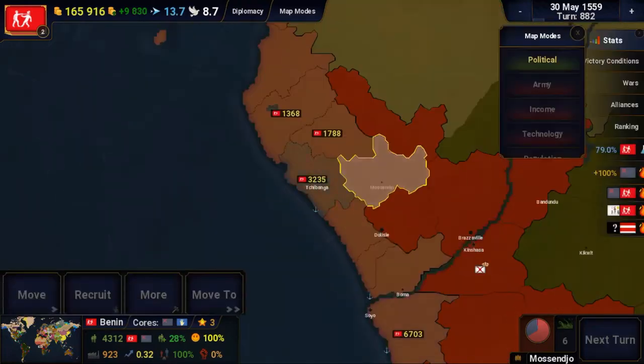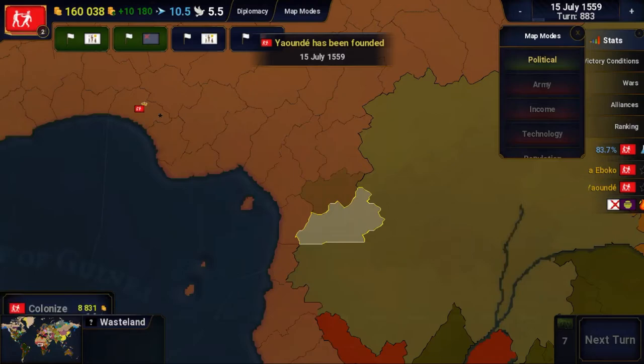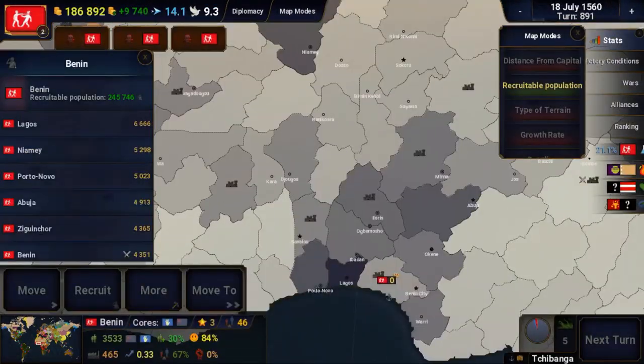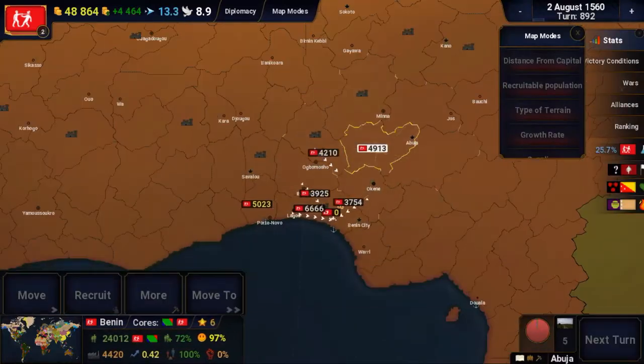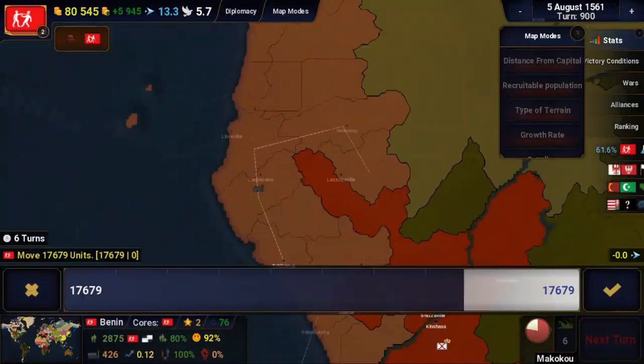I then started gathering more troops to invade the Congo, which was another big power in the region. I stationed them around the border territories. After my troops were in position, I declared war on the Congo. Along with — I didn't know at the time — Congo was at war with Burundi and Luba.